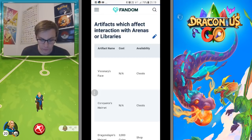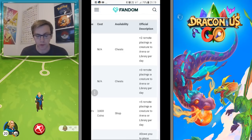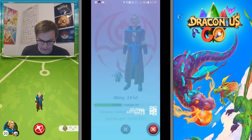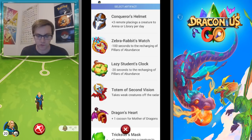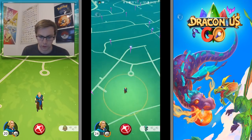First off we've got Visionary's Face, available in chests - this gives you two remote placings of a creature to an arena or library per day. I've also got the Conqueror's Helmet and one that gives plus one. The one I have is Trickster's Mask. Conqueror's Helmet gives plus three remote placings of a creature to an arena or library.